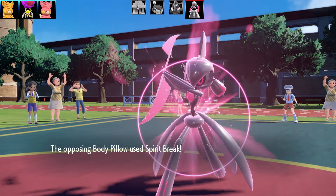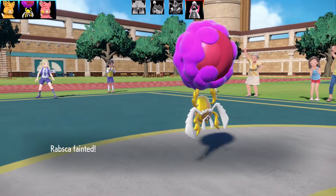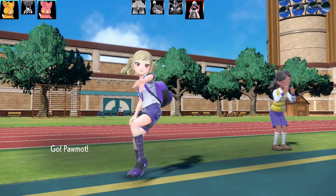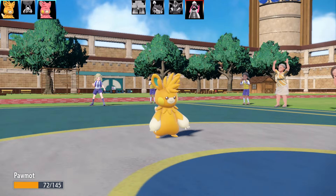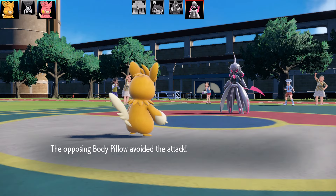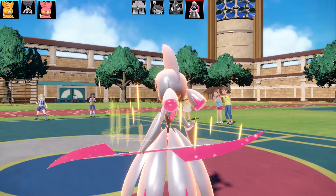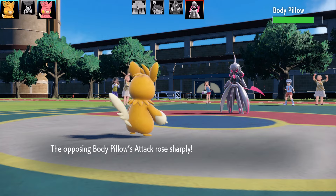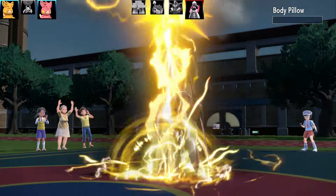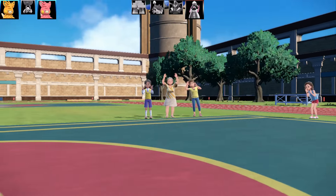I take a Special Attack drop, which isn't fun, and I go for Trick Room - I want Speed Control against this Gallade-type. Then I go for Revival Blessing and bring back Pawmot. Here comes another Spirit Break and that's the end of Rabsca, but it doesn't matter - I can bring it back again. When you bring a Pokémon back after Revival Blessing it's at half health, not full health, but that's still super overpowered. I went for Thunder and it missed, and Iron Valiant goes for Swords Dance - completely counting out my Special Set. Thunder takes it out. That's the end of Body Pillow.